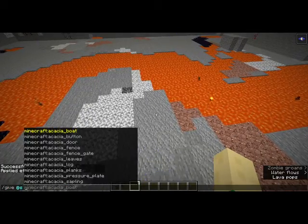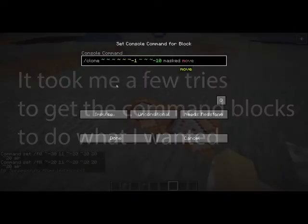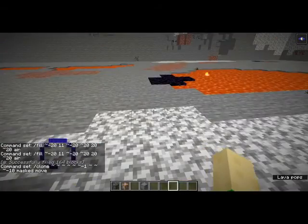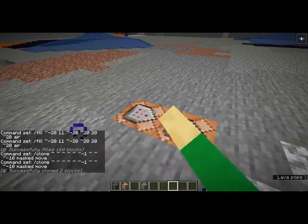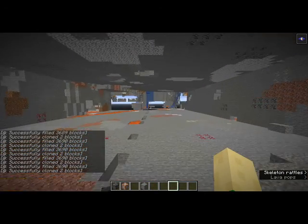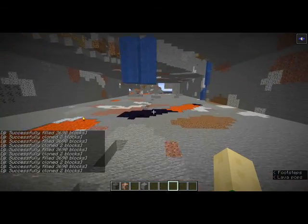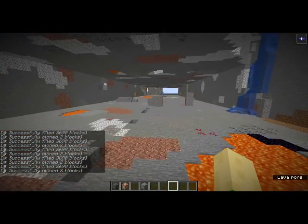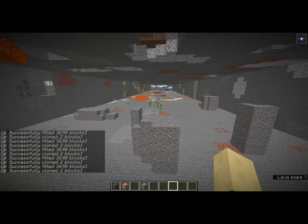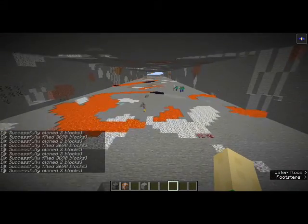I'm gonna do something interesting. There we go. I just set the command block on a loop to basically wipe through everything. And here you can see the amount of lava that you would fall in.